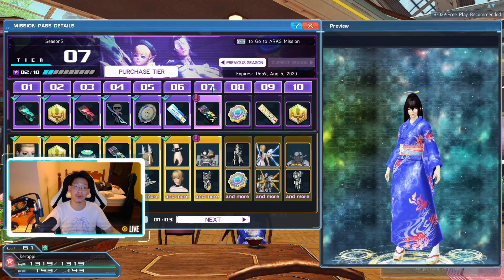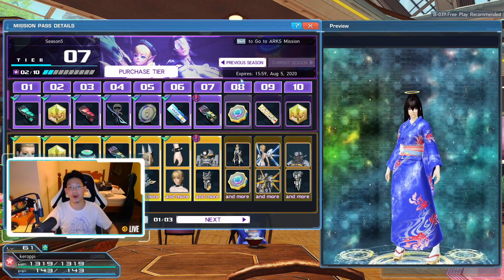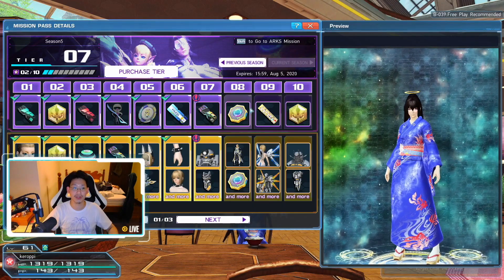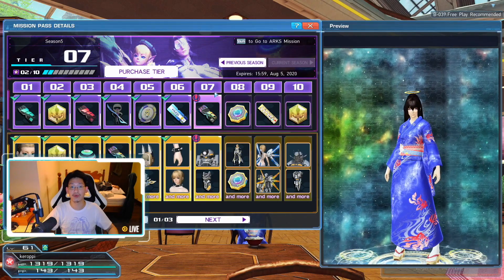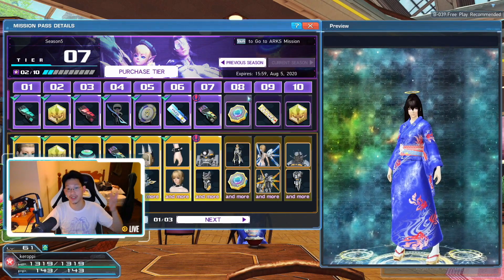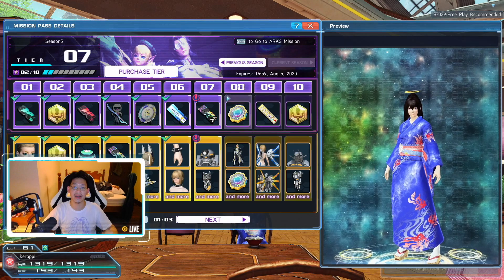We are currently on Season 5, and you'll see that I can redeem Tier 7 rewards right now. As I complete more ARCS missions, I will be able to progress through the tiers. Right now I'm 2 out of 10 — once I complete 10 missions, I will move on to the next tier, which will be Tier 8, then Tier 9, Tier 10, and so forth.